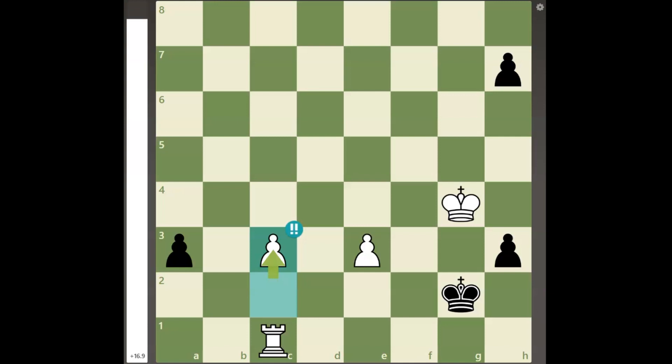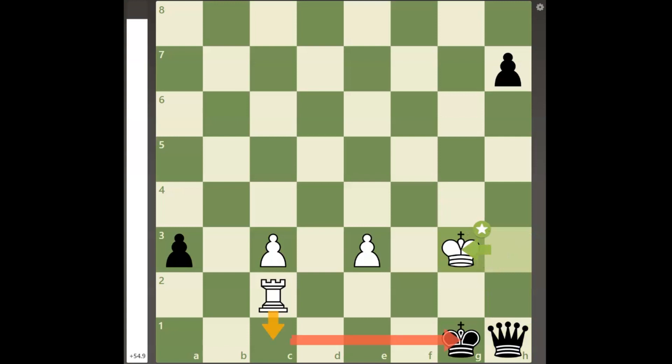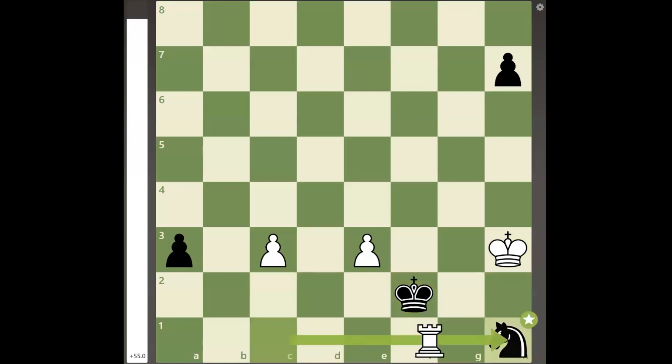Now, if black plays pawn to h2, white can simply play rook to c2 check, and after king to g1, the most elegant is the move king to h3. If black promotes to a queen, white can play king to g3 with the unstoppable threat of rook to c1, either winning the queen or checkmating black's king, as black cannot check the white king or defend c1.